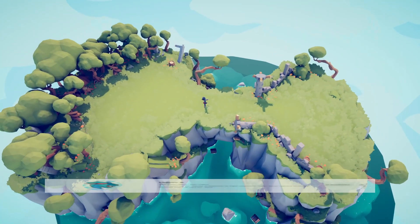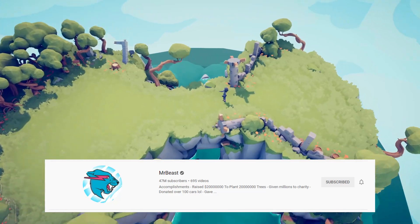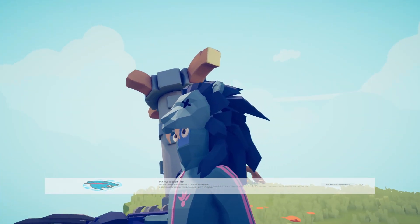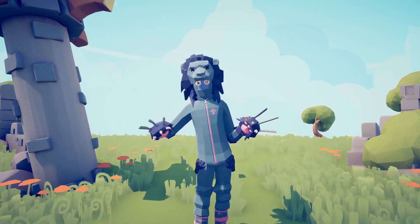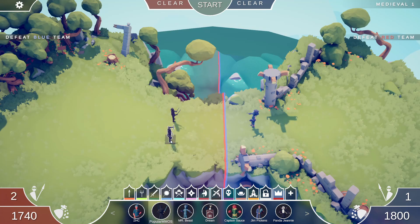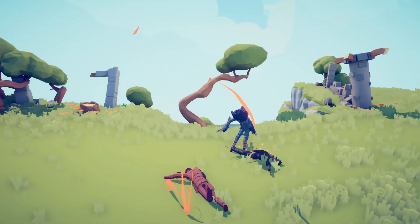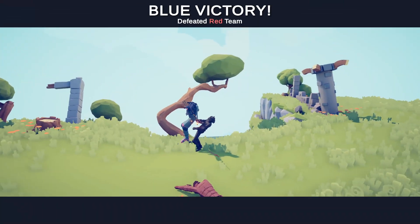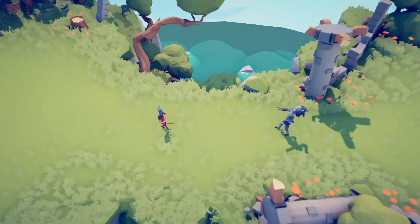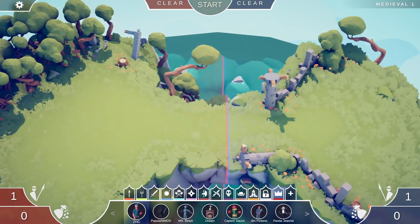Next up is MrBeast — one of my favorite YouTubers. I've seen basically every single one of his videos. I put him on blue team so he looks better. I got the pink lightning bolts going through him, he's got claws, and I tried to find a tiger head but there's only a lion one. He's got the charge ability to make him more of a beast, the claw attack, and he shoots Thor's lightning — pink lightning. He's super strong. MrBeast is definitely the best out of the three so far.